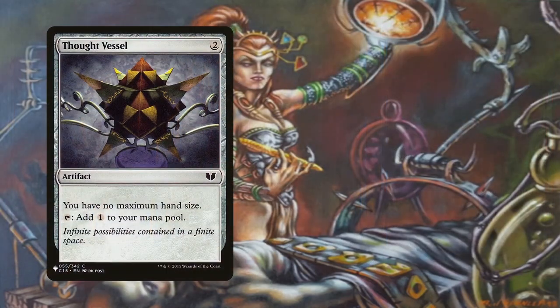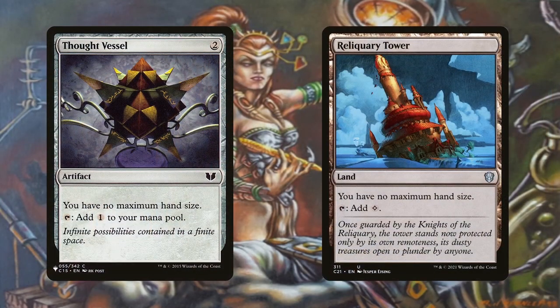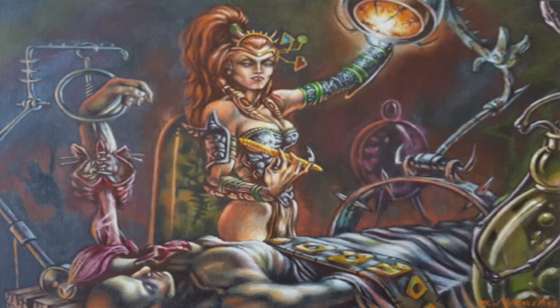Thought Vessel and Reliquary Tower are included due to how many cards the deck is capable of drawing. Not just from the draw-X spells but from our commander — Shorikai is card advantage in the command zone. We're bound to have more than 7 cards in hand most of the time, especially when we want to keep interaction ready to protect our commander damage win or combo win. Since the combo requires Shorikai to be a creature, we have to surpass Crew 8; while 3 pilot tokens are enough, that might be too slow in some cases.